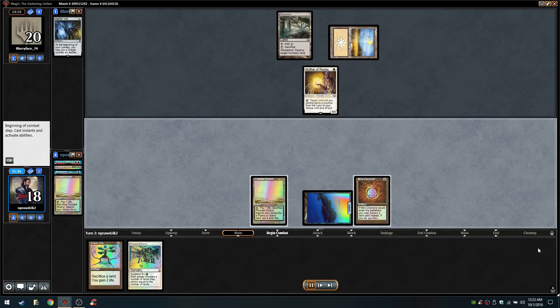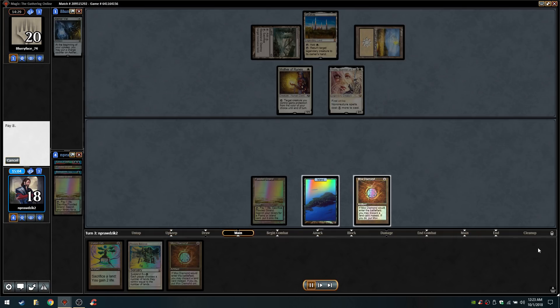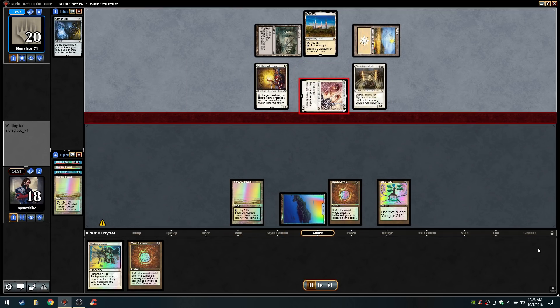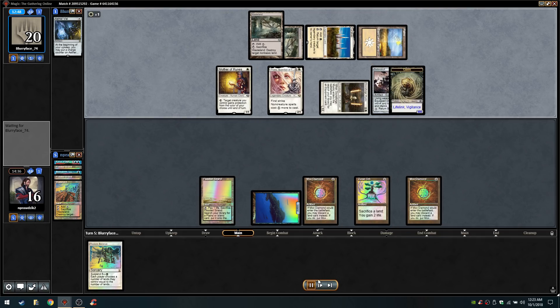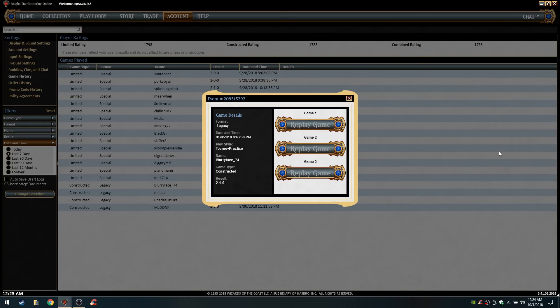Almost completely out of gas — I've got a Balance in hand but need an As Foretold. There's a Thalia, which makes things much more difficult, so I leave the Mox Diamond on top. My opponent has a Wasteland, so if I draw a non-basic I'll play it to get to four mana to cast As Foretold and Balance. Long story short: I draw a Moat and never draw a land or an As Foretold. I can't play Balance without As Foretold, can't play Moat because of Thalia and only four mana sources, never draw another mana source, and die. A little frustrating.